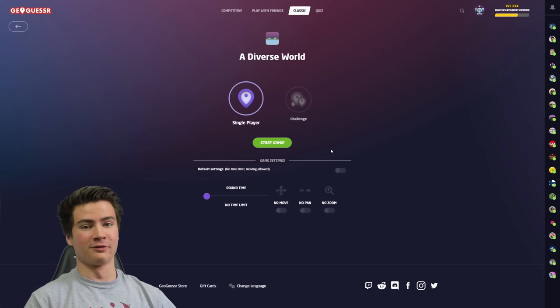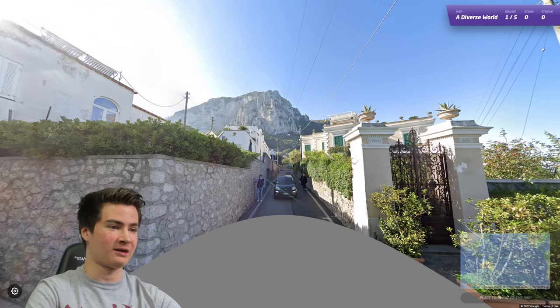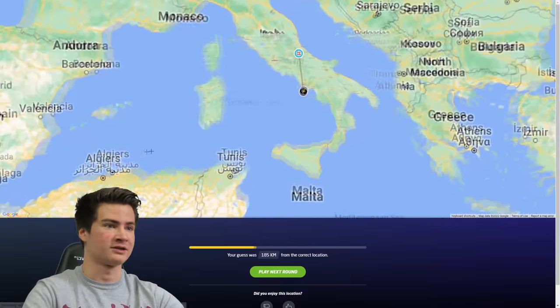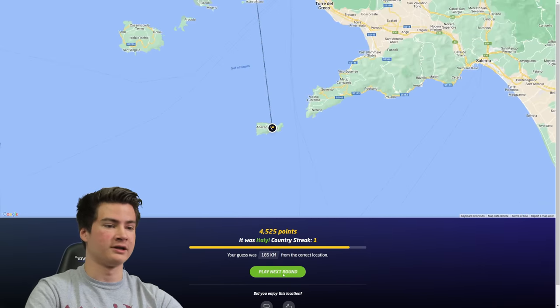So to end the video we're gonna do a really quick NMPZ attempt here. Again I'm not really sure how much the car meta will come into play here, so we'll see if no car no compass has any effect. This is gonna be Italy - Italian plates, architecture, all that stuff. Out here - oh beautiful, we're on Capri! So gorgeous.